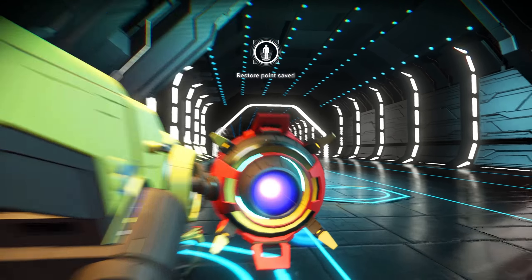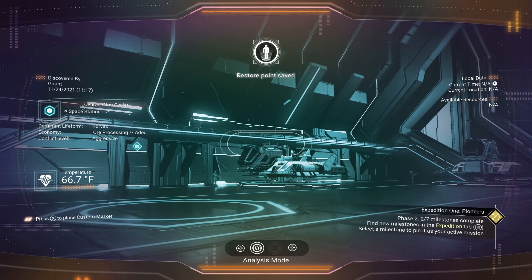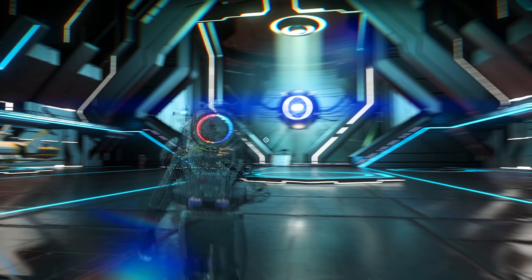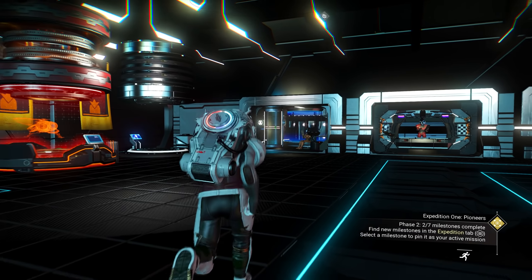Let's see. Do we have anything good before you guys take off? Don't leave. I need a good one. That's a C-class. Nothing good here. Everyone good just left, I imagine. Everyone that had a really good ship just left.